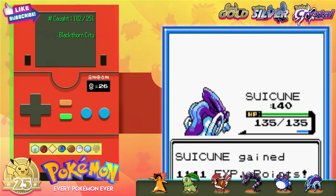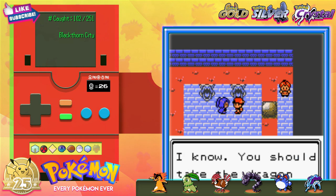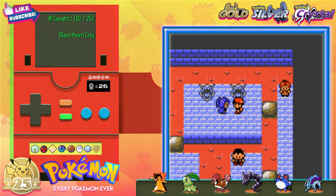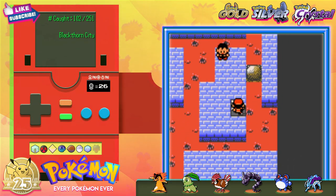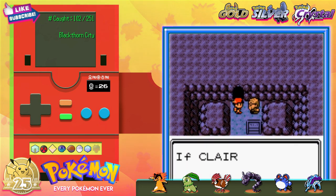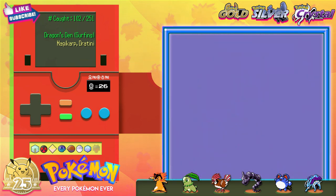Wait, what?! She won't fork it over. She wants me to go into the cave behind the gym? This seems really sus. Like, this is how murders happen. You wanna know why Claire has a perfect win streak? Because she feeds victims to a Dragonite hiding in the cave. We have no choice but to gear up and enter the Dragon's Den.